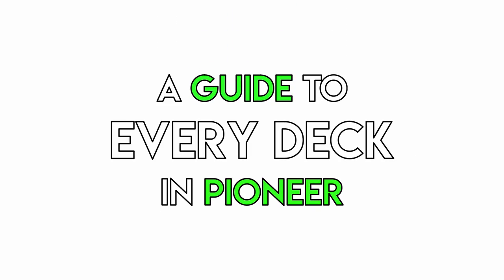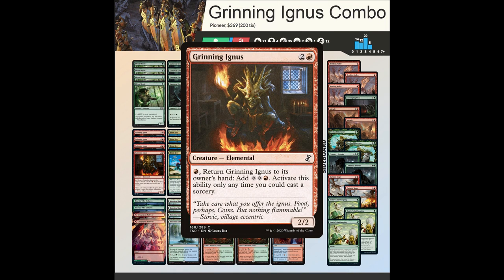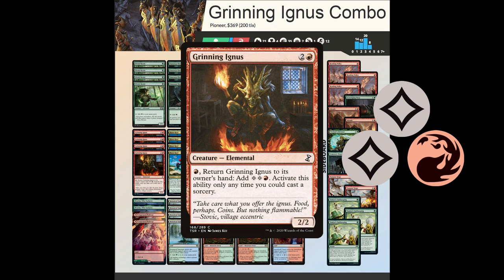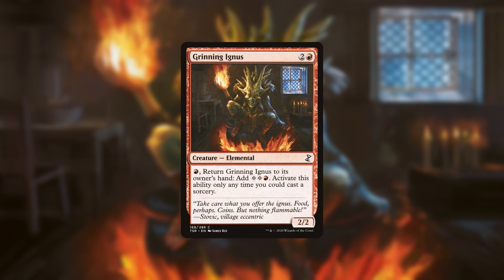Welcome to a guide to every deck in Pioneer. Today we're looking at Grinning Ignis Combo. Grinning Ignis Combo is a combo deck built around the titular card Grinning Ignis, a 3-mana creature for which you can pay 1 mana to return it to your hand and add 3. The goal is to somehow reduce the cost of Grinning Ignis by 1, allowing you to cast and bounce it over and over, then find a way to win via Ignis being cast or entering and leaving the battlefield infinitely.